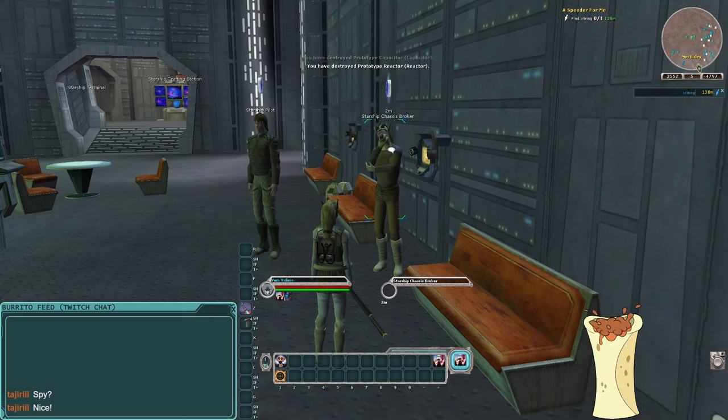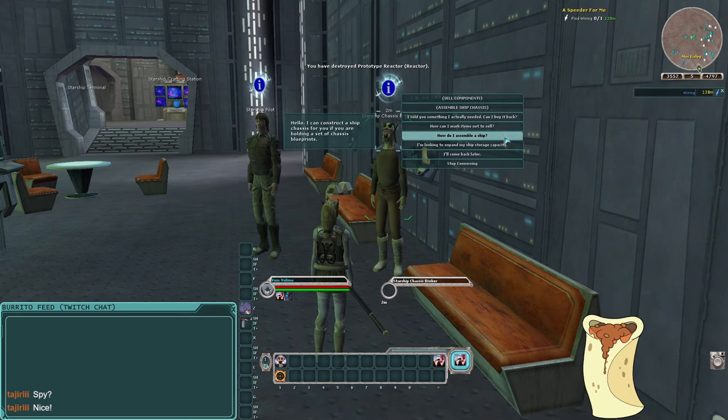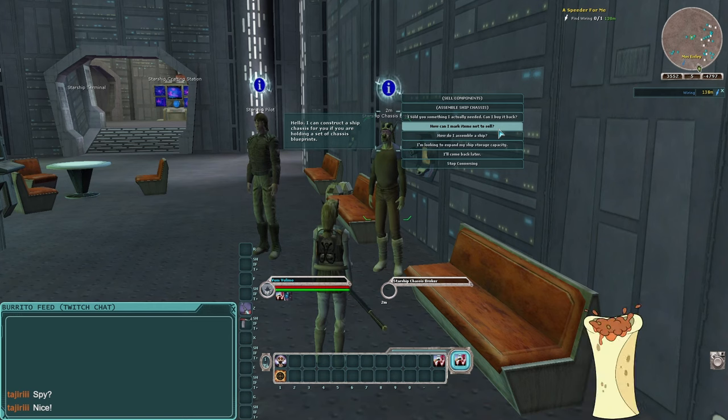If you ever sell something to this guy that you want back, you can ask 'I sold you something I need — can I buy it back?' and he'll sell it back at the price you sold it to him. You can also mark items you don't want to sell — we'll be doing that later for other stuff, but nothing in the ship category right now.